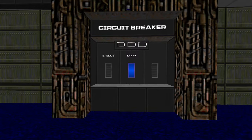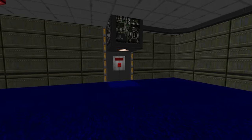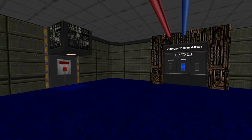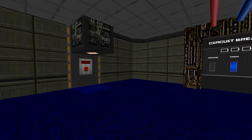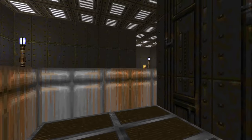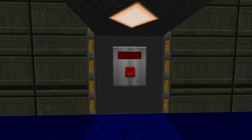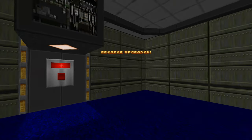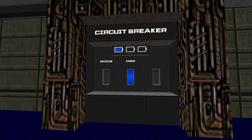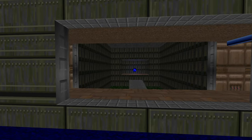I decided to implement another neat mechanic that wasn't even in the Dead Space Remake: a sort of breaker upgrade. There's a switch next to the breaker that requires a yellow key. If we collect the yellow key and come back to this switch and flip it, we've now upgraded this breaker so that it has an increased power capacity. So now we have enough power to open the door, raise the bridge, and cross to get the item.